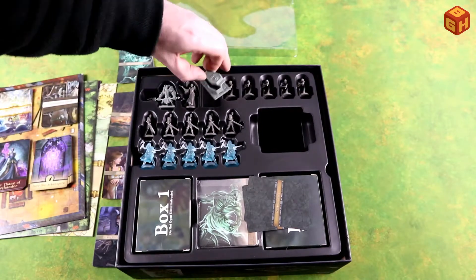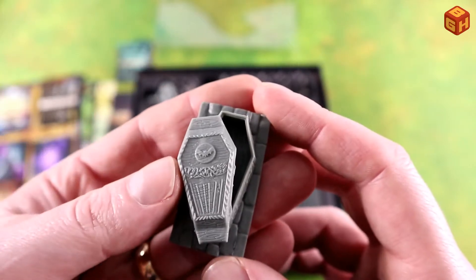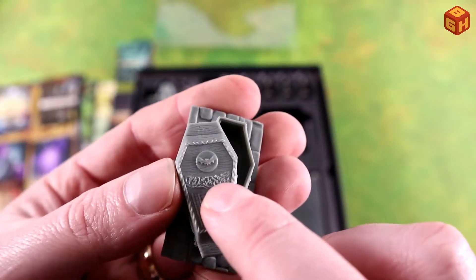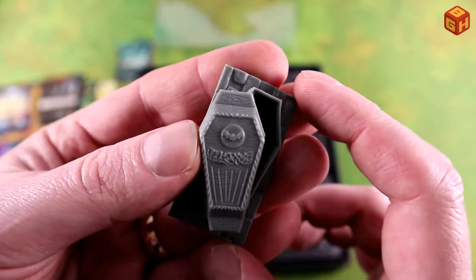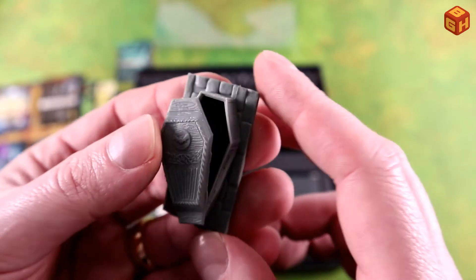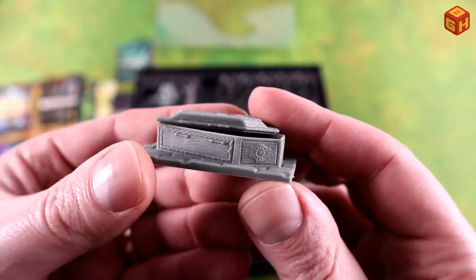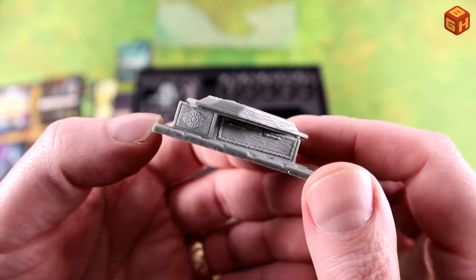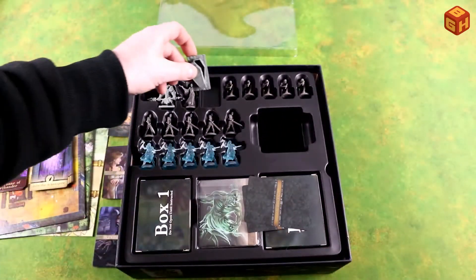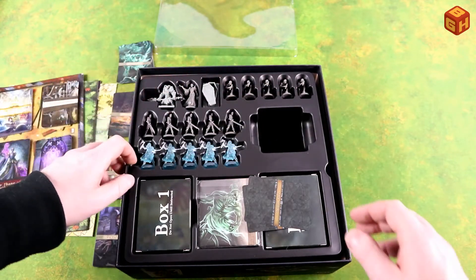And there's this coffin, which looks really cool — lots of detail there, engraved in the wood. There's this Batman-sign shape and some detail along the sides there.